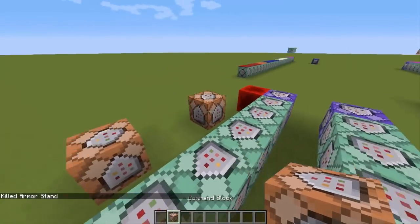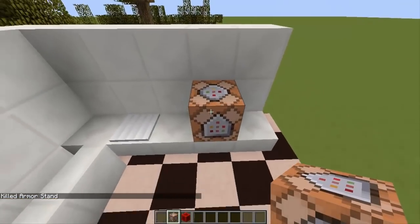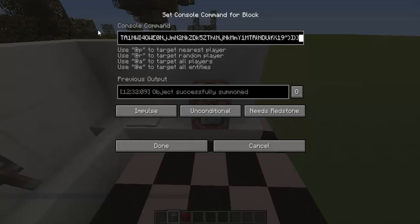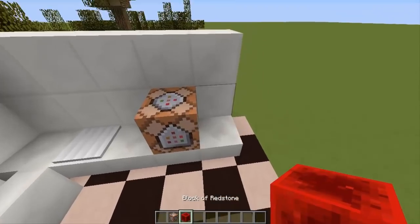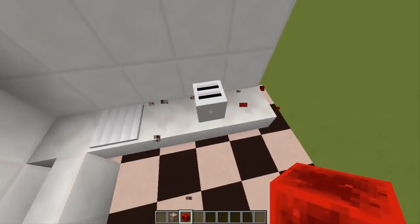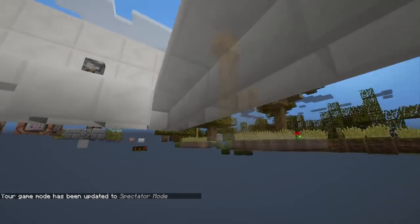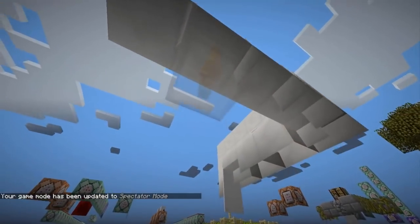You'll find all the commands I'm gonna use on the website in the description. Now I'm gonna place the command for the summoning of the armor stand here, then I'm gonna update the block and activate it. Okay, so here we have it — of course it's an armor stand, as you can see.